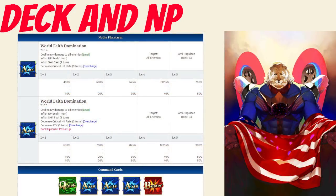As for his deck and Noble Phantasm, Edison has a full-on caster arts deck with Quick, Arts, Arts, Arts, Buster, and an Arts Noble Phantasm.